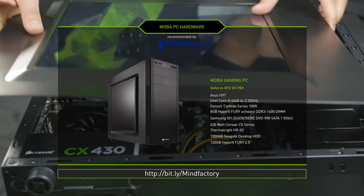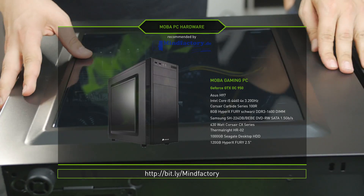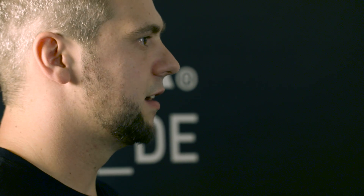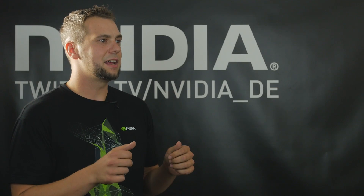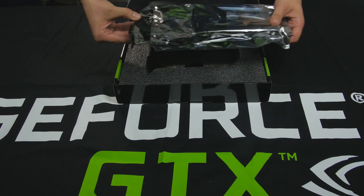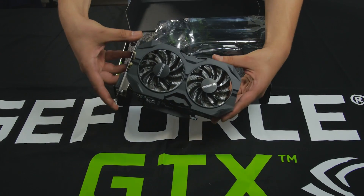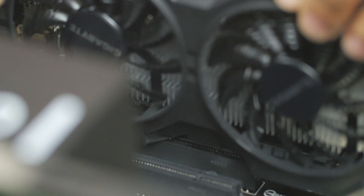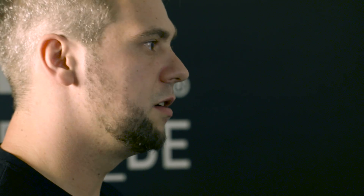So we built this PC. When you want to install the GeForce GTX 950, it's exactly the same as with other bigger graphic cards — you just take it out of the box, place it on the right PCI slot on your motherboard, push it a little bit, and you will feel when the graphic card fits into that PCI slot. When you're done, you're ready to play.